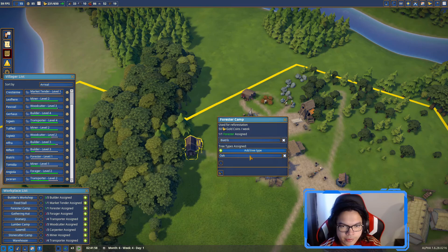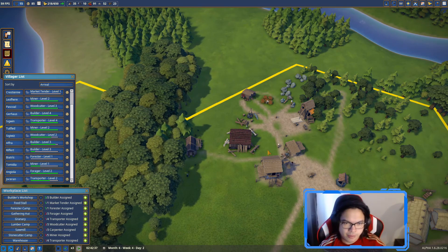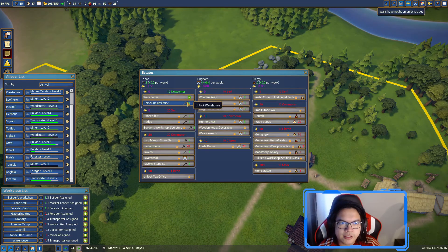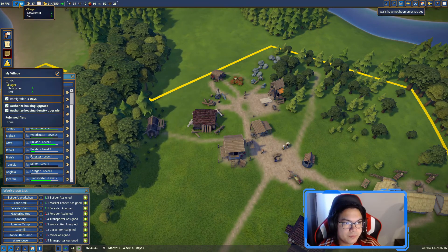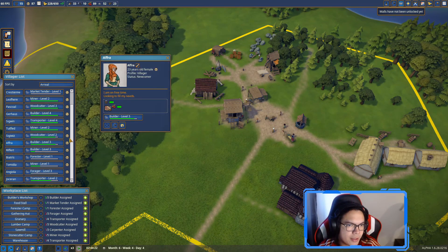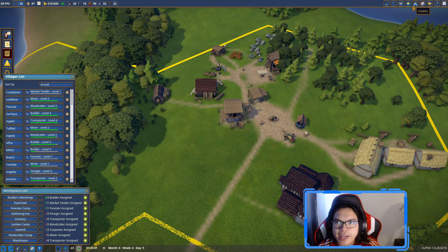Beatrix is over there - good. It didn't really bug out; what happened is when I bought the territory it was free, but clicking it destroyed the bridge. Walls have not been unlocked yet. There are seven newcomers and an authorized housing upgrade available - we're at the sixth month now.